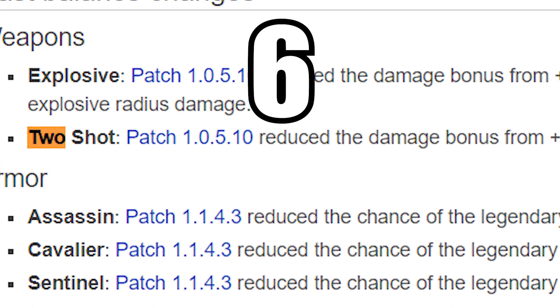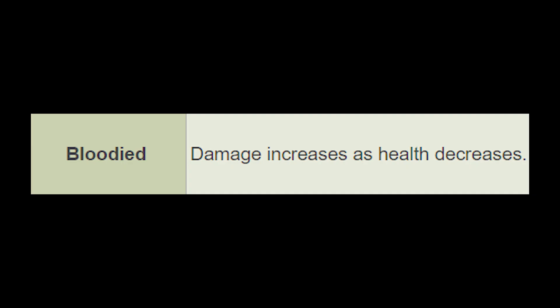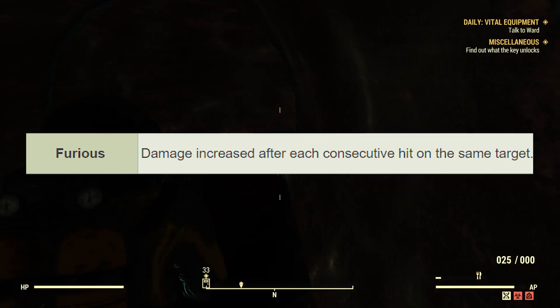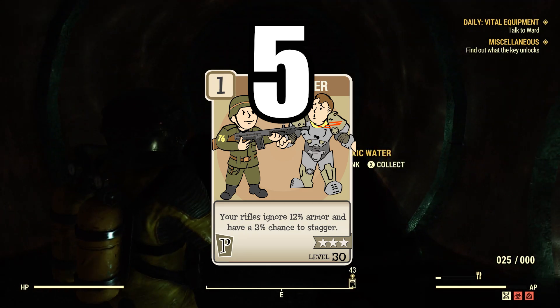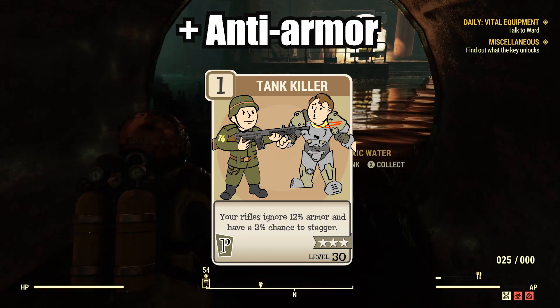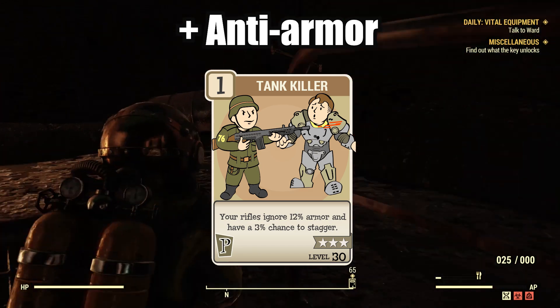Because it was nerfed, the two-shot legendary effect isn't as good. Instead, look for guns that are bloodied, anti-armor, or furious to do more damage. Combine anti-armor perk cards such as Tankkiller 3, which negates 36% of armor, with anti-armor gun effects, which negate 50% armor, for incredible PvP and PvE performance.